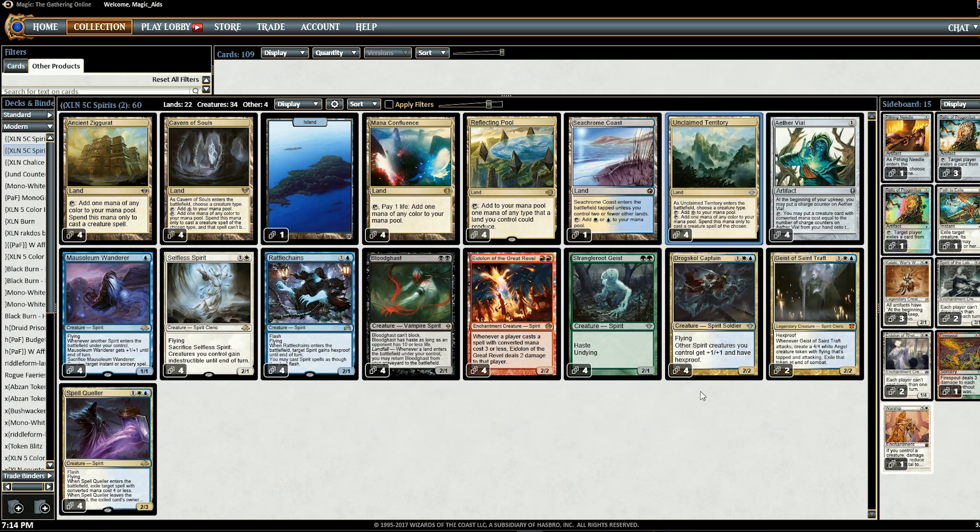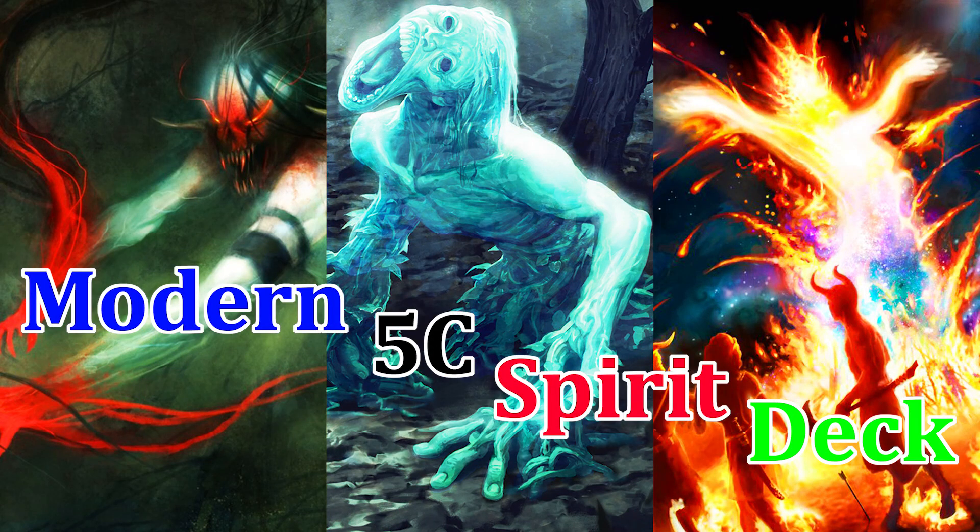Five-color Slivers would be harder to pull off since it needs Swamps in the mix. I think with Unclaimed Territory, Wizards in the future will be extra careful not to make certain tribes too powerful — I can't really imagine them revisiting Vampires, Spirits, or even Humans because it's already so powerful. If you want to see more content like this, make sure you subscribe, let me know in the comments you want to see more Modern videos, and as always I hope you have a great day.